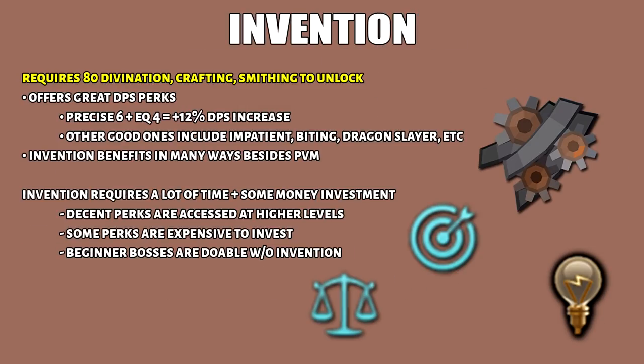Next up we have Invention which requires 80 crafting, smithing, and divination. There are so many benefits of invention, mostly PVM perks such as precise, equilibrium, aftershock, impatient, etc. On top of this you have invention machines as well as skilling perks. Despite all of this, I didn't list invention as a high priority and the biggest reason is because most of these good invention perks or unlocks come at 120 invention. Some perks can be really expensive to create which can be a little unfeasible for beginners. At the lower levels the quality and chance of getting a good perk is pretty low. Most of these low level bosses and possibly Araxor and Nex you could do without invention. Since it made the honorable mentions, I would at least unlock invention so that you can train it passively with combat.